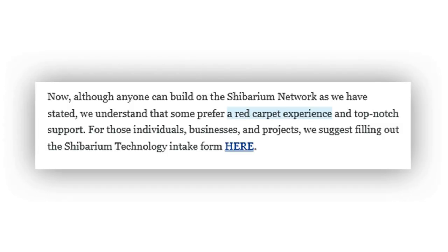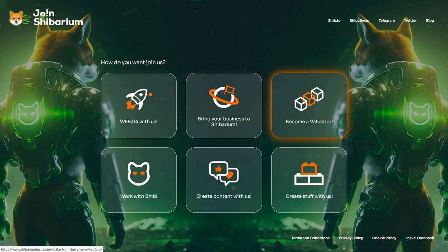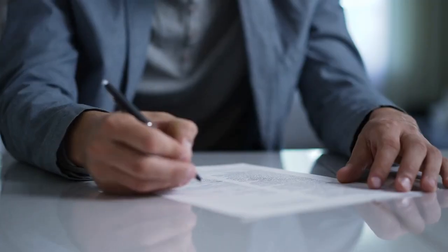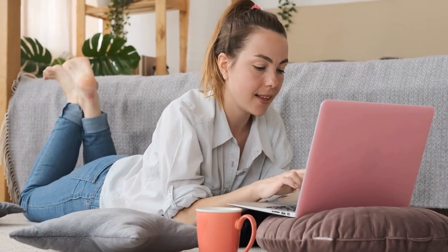However, if you are looking for something more like special perks, some extra support, and what Shytoshi calls a red carpet experience, there's provision for that. You just need to sign the Shibarium technology intake form. If you are looking to serve as a validator on Shibarium, you have missed the intake. Shytoshi says that documentation will happen next week, so look out for that. But if you're just looking to build stuff, you can start doing your thing right now.